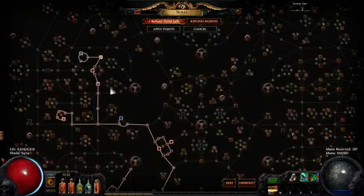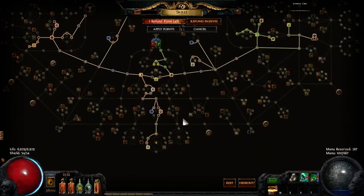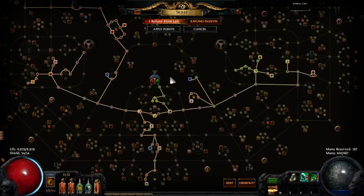The other component that's really important from the tree is to pick up as much area of effect as possible. The only area of effect on the tree is up here in the Templar starting area. That's the basic overview for the tree. You can find a link to what my tree looks like both for the offline skill tree planner as well as for the Path of Exile website's version in the guide linked below this video.